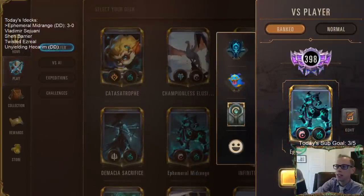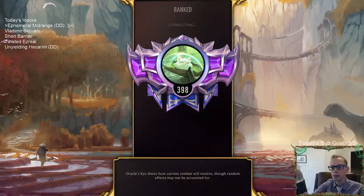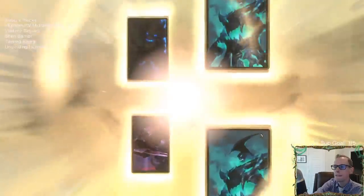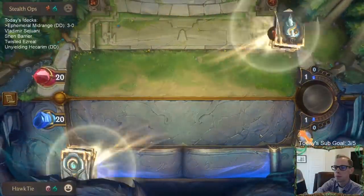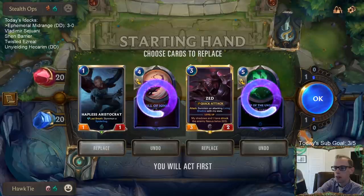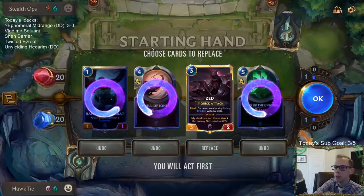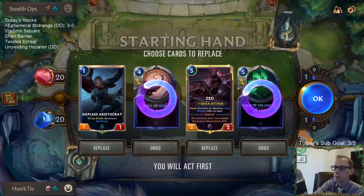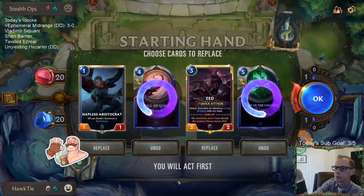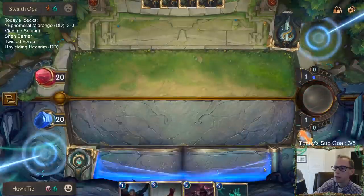That's our third sub already today - a couple brand new Twitch Prime subs, thank you all. Oh no, we're facing Hecarim - we have a Hecarim mirror here. Will of Ionia could be good - bouncing Hecarim is nice. But that's like six turns in the future if they have Hecarim. Let's just mulligan it. I don't know if they're playing Monkey Idol or not.